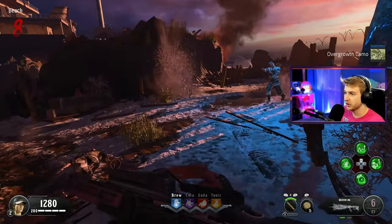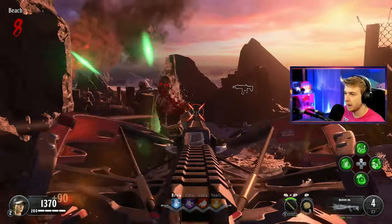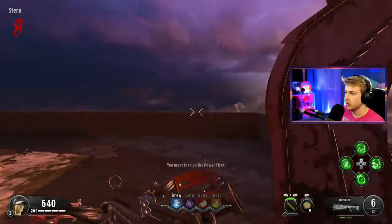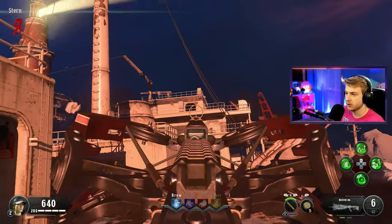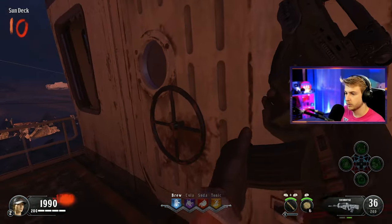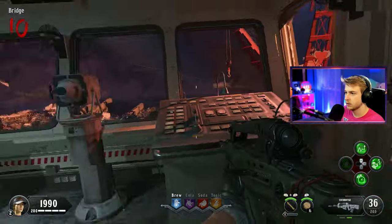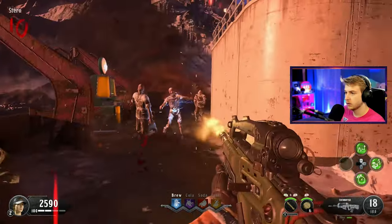I'm really liking this crossbow — at least in these early rounds, it's not bad. Got to turn on the power for the perk to work, and the power switch is up there still. Let's open this up and throw on power. What's up, Nikolai?